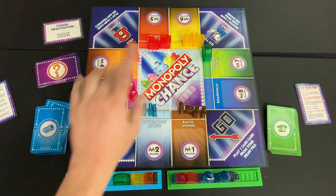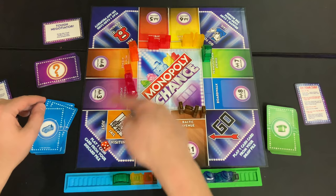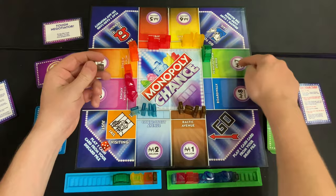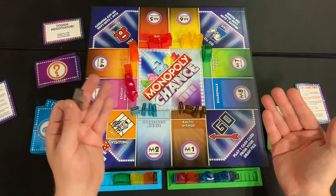If you get a monopoly at the end of the round but there are no black buildings left in the center, it goes by who has the best monopoly. In a four-player game where everyone has monopolies, whoever has Boardwalk's monopoly keeps theirs; lower-value monopolies like Baltic Avenue are more vulnerable to being stolen by end game.